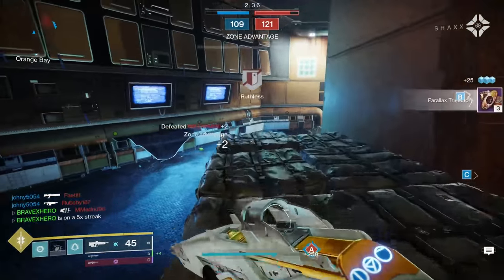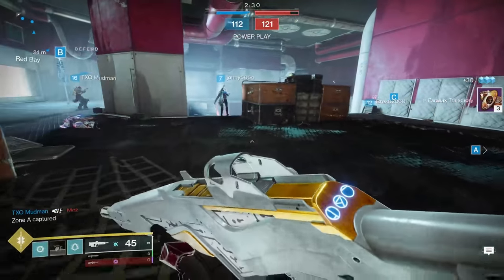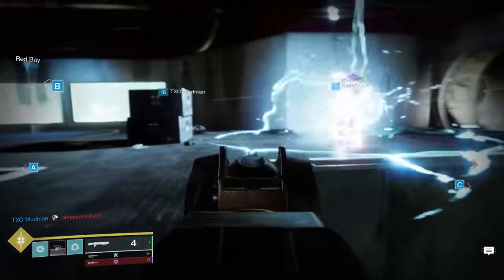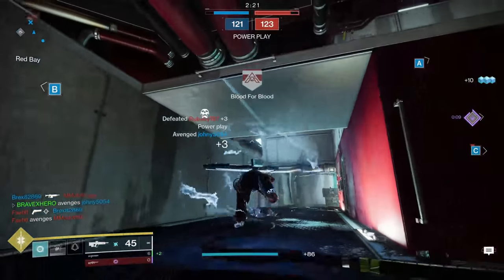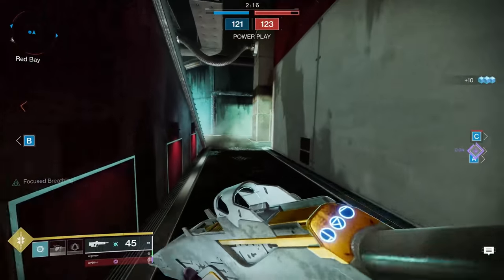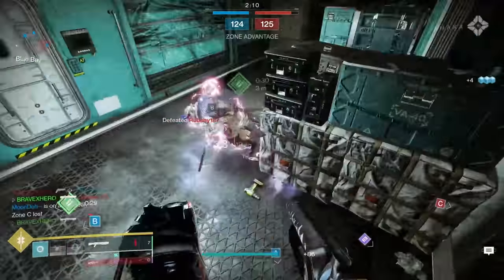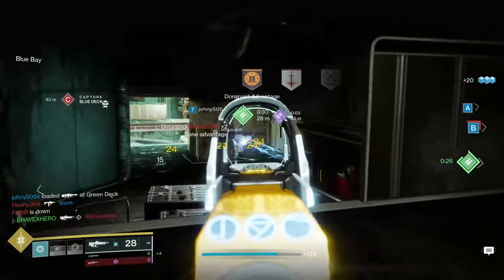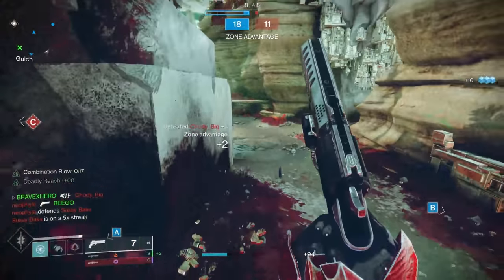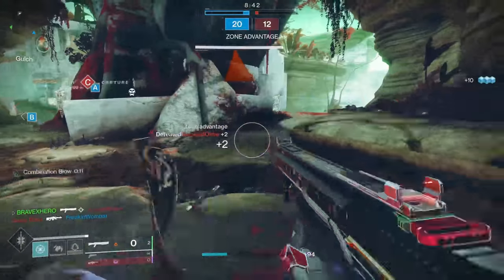We've made it to the end — two important don'ts. Number one: try to avoid using your dodge unnecessarily. Your dodge comes back quickly, but using it as a bad habit means when you really need it you may be caught without an escape. Number two: try to avoid unnecessary jumping. The hunter's jump can be your best weapon, but it can also be your worst enemy — it can lead to unnecessary deaths if an enemy is waiting to pick you off while you're stuck in the air.